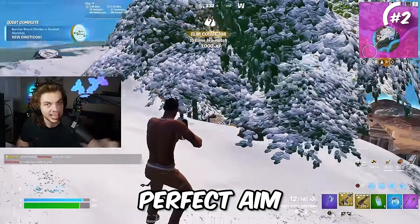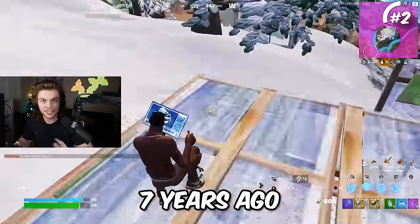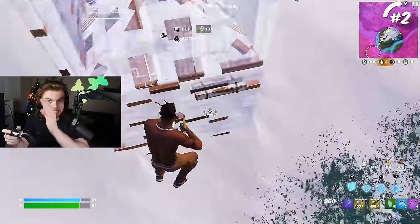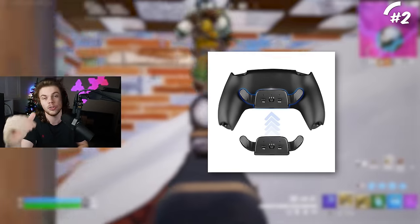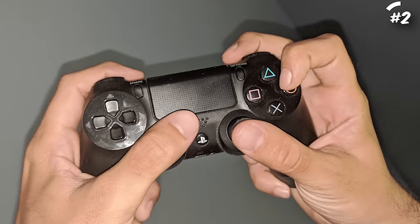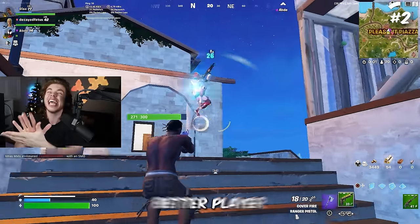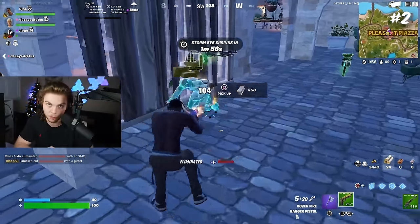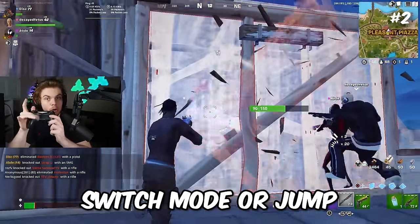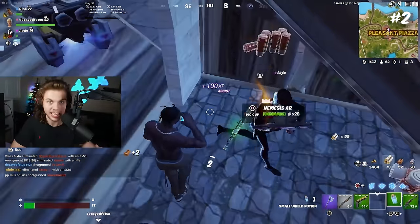I use a default standard PS4 controller but I play claw grip, which allows you to grip your controller so you never take your hand off the right analog stick, giving you perfect edits and almost perfect aim. I've been playing claw grip since Black Ops 3, about seven years ago, and as soon as I switched to claw on Fortnite I was instantly better. The second you switch from default to even just one paddle your skill will increase by 110%. For paddles, I highly recommend mapping either switch mode or jump on both the right and left paddle.